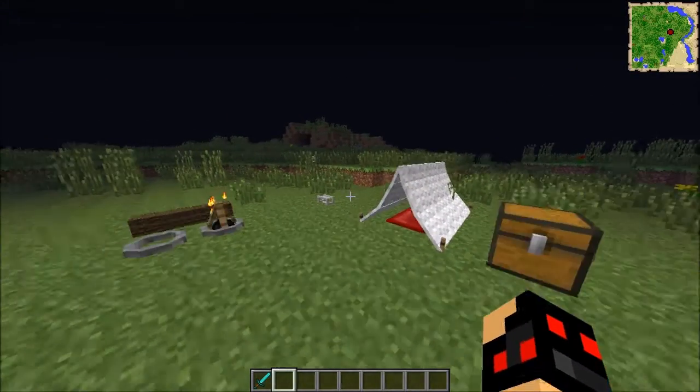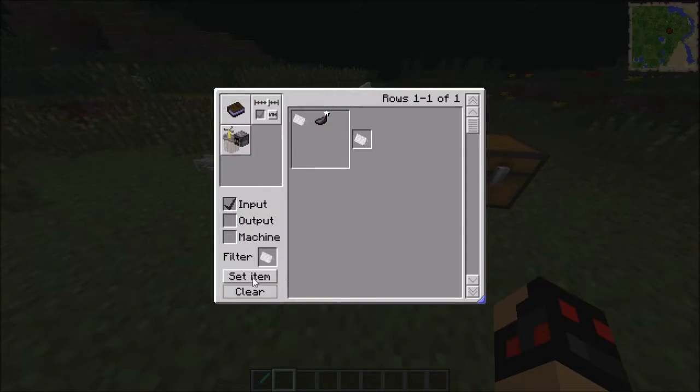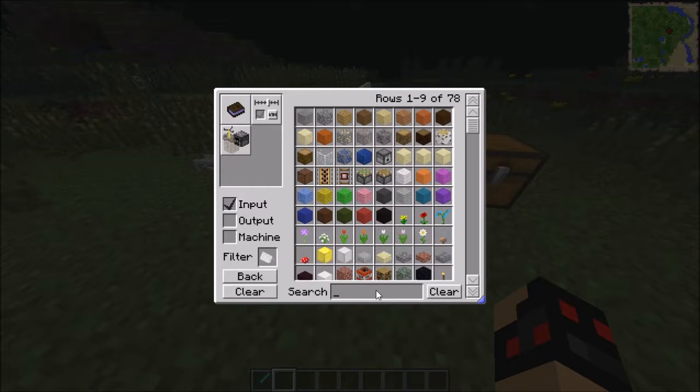So that's how you make the tent. You can also put a sleeping bag under it. I don't think there's any way that you can extend the tent.